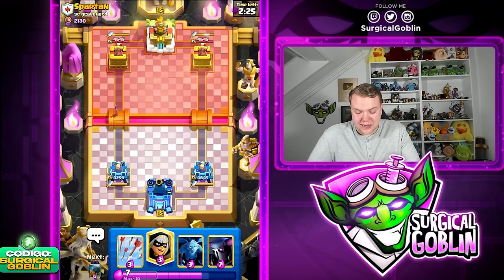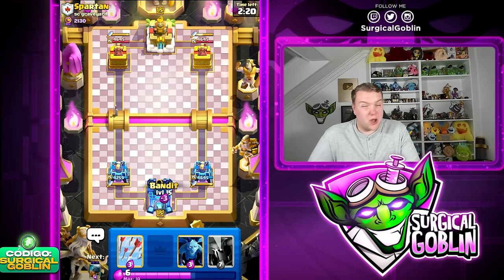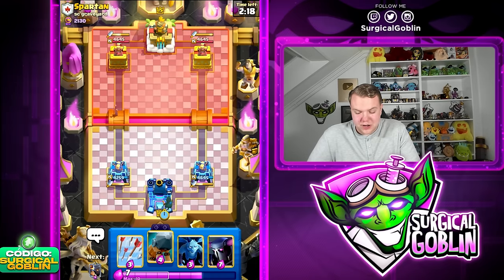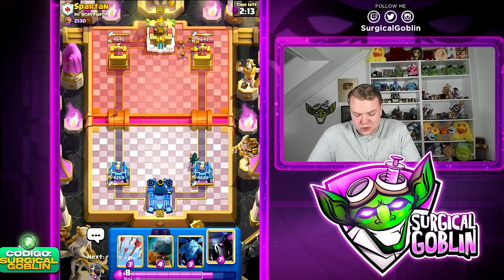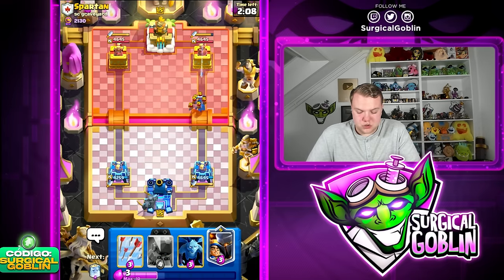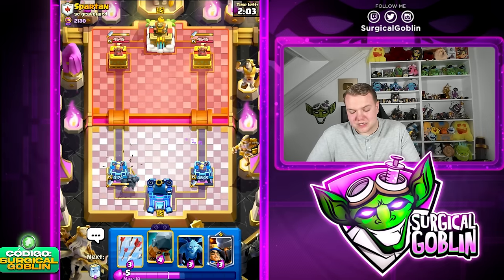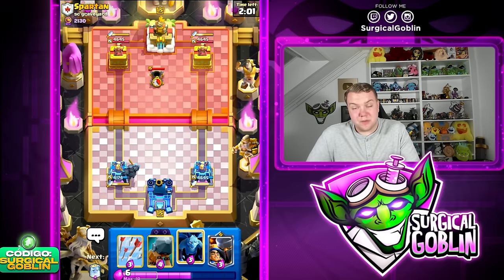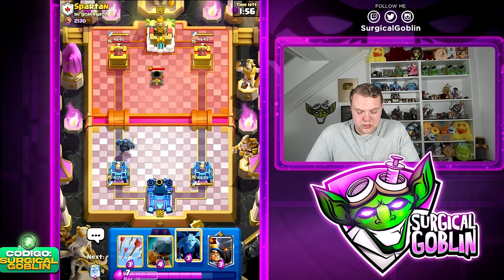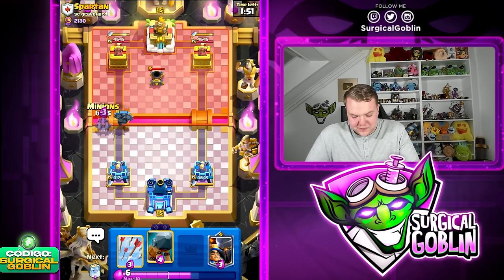Dagger Duchess is a really strong tower right now. Did you guys see the monthly finals yesterday? Mohammed Light won — what a surprise! But what didn't surprise me is that all the pro players are running the new tower troop. It's just so broken right now. It really shows the current meta state. Even against beat-down decks people still run Dagger Duchess, though some adapted by running inferno tower.